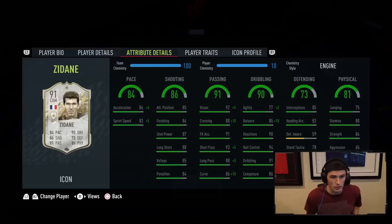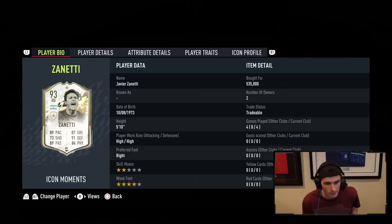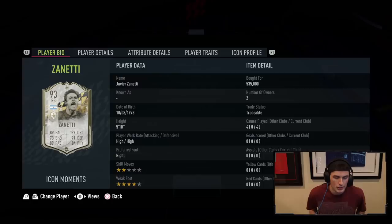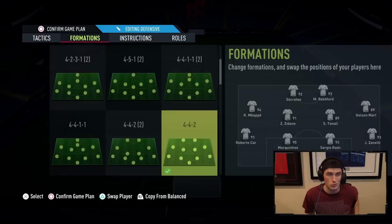We've also got Moments Zanetti — I got a nice deal on him for 535k. Two-star skills is not ideal but four-star weak foot and high/high work rates. It's a really nice card; I actually think he's probably best in game as a center mid, but we're going to try him as a fullback. If you enjoy the video drop a thumbs up. We're going with our 4-4-2, which is very basic for tactics.